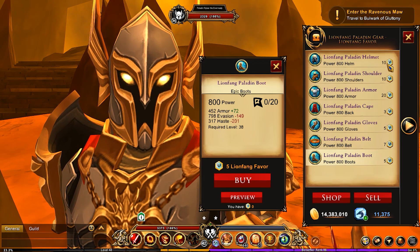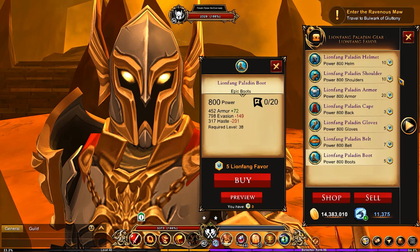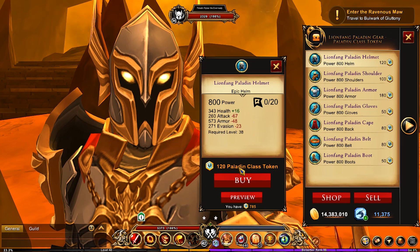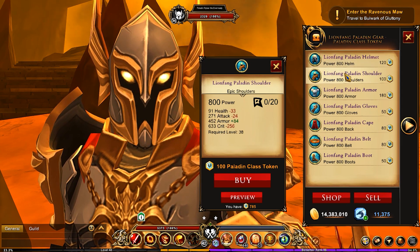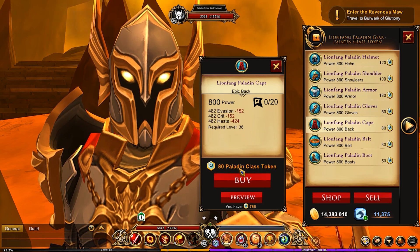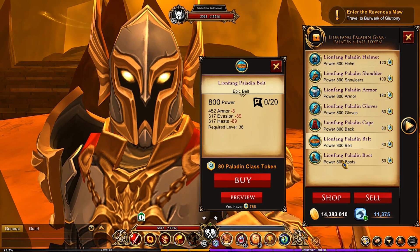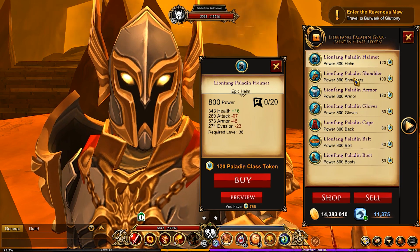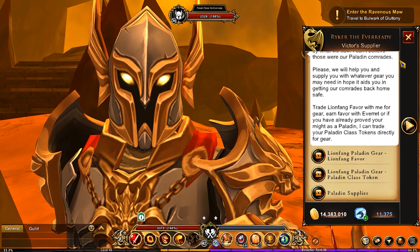You need the Lion Fang Favor in order to get it there. However, down here you have another option: Paladin class tokens. You can get the exact same thing with Paladin class tokens. So if, like me, you have enough, you'd be able to collect the entire set with just the Paladin class tokens. Depending on which option you want to go for, it's a really good set.